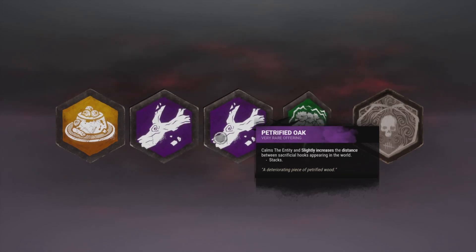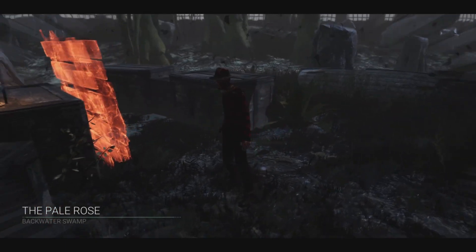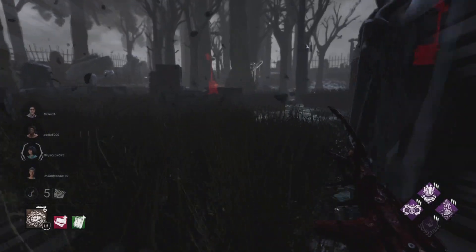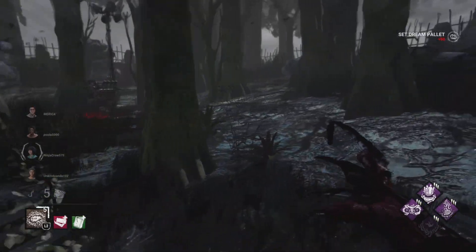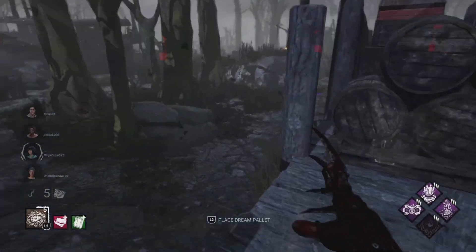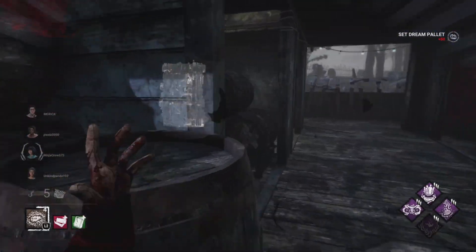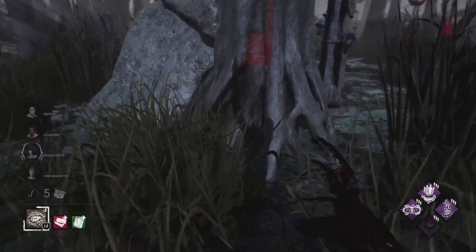Running a Dual Petrified Oak which basically makes the hooks appear further. Locking in my fake pallets - just get these fake pallets set up quickly. You always want to set those up as fast as possible to get the mind game going. There's my purple glyph but I'm gonna focus on the match. I usually try to grab those towards the end, because at the beginning people rush so fast - just ignore it, get these pallets set up and find these people so they don't have time to generate.